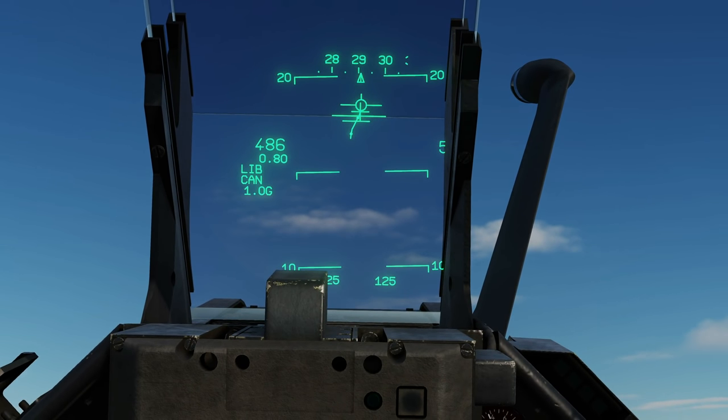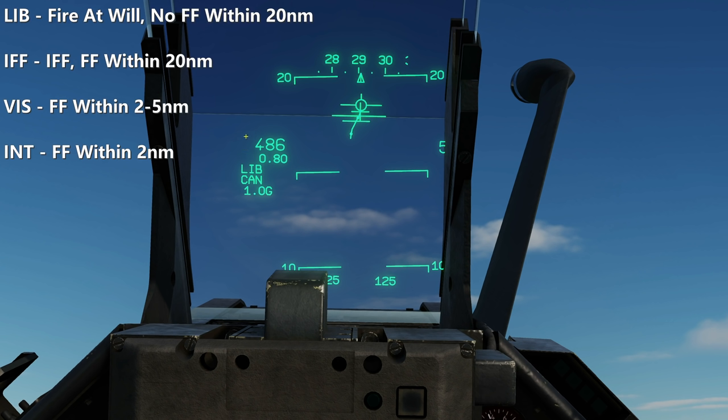On the HUD, the information we've got is ROE, shown above the weapon. In this case, LIB — free fire — there are no friendlies within 20 miles of the hostile. IFF — gain IFF — because there is a friendly within 20 miles of the hostile. VIZ — gain visual ID — there is a friendly within 2 to 5 miles of the hostile. INT — hold fire — there is at least one friendly within 2 miles of the hostile.